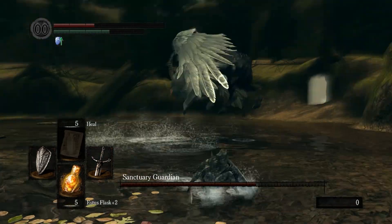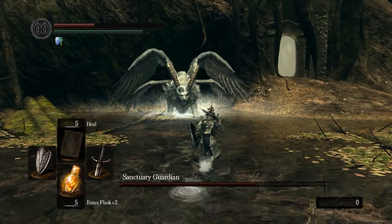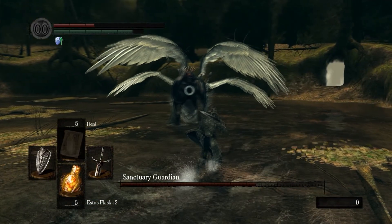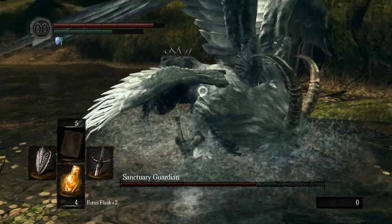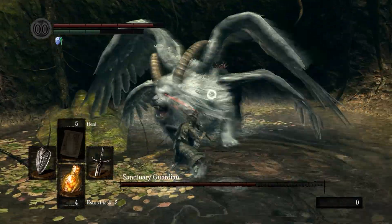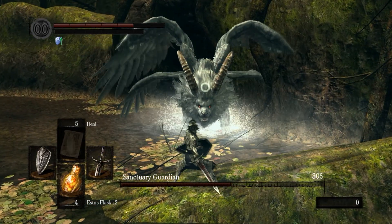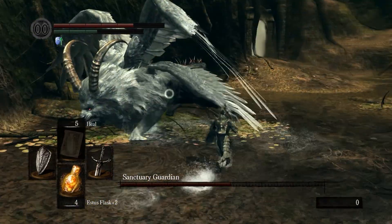I've cut off his tail. What I usually do before I try to work behind him to attack his tail is I wait for him to bring his horns down in a charging stance. Then I just roll slightly to the side and towards him, and he'll shoot right past me and stop right as I'm looking at his tail. That's a great opportunity to just start whacking on his tail.